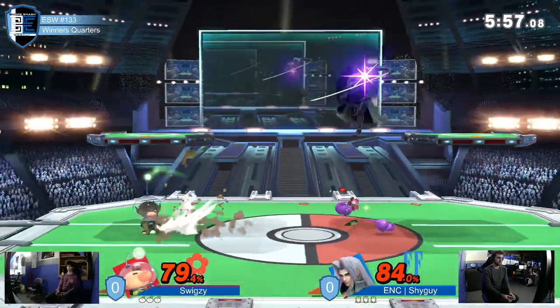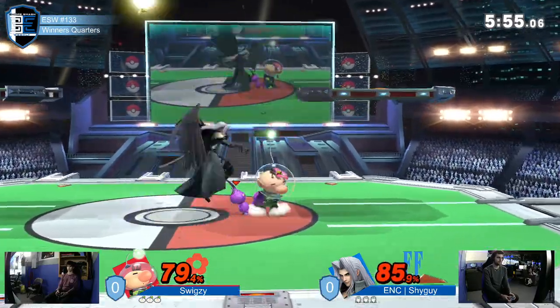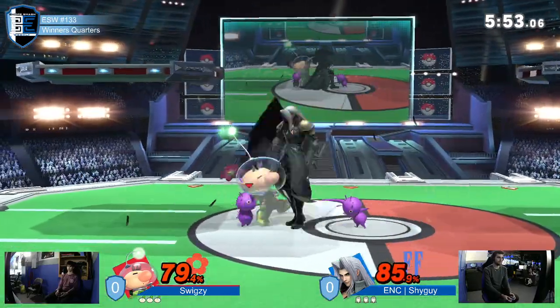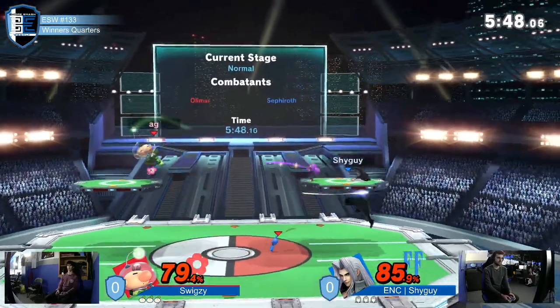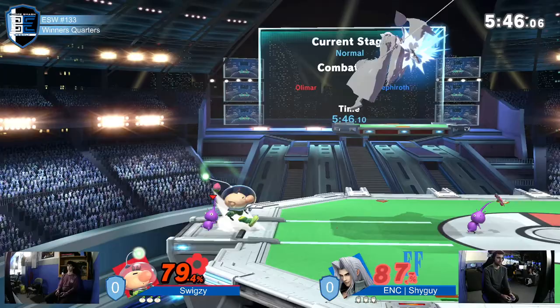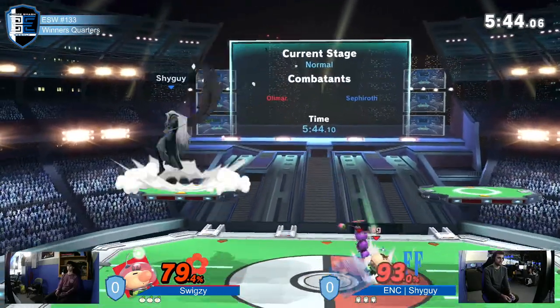Two purples and a red. Sephiroth is electing to stay away for a little bit. We'll see the Nair not quite landing. Oh, it was a lot of shield damage from that purple f-smash.